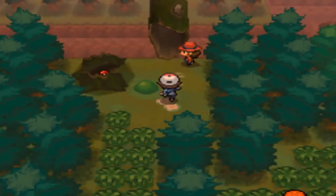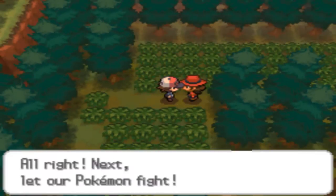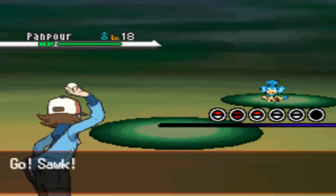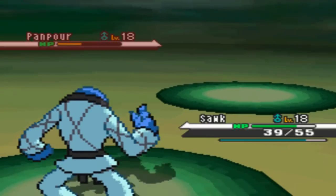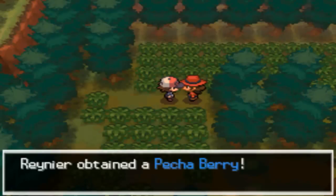We can't reach that Pokeball so we move on. My Repel wore off so I use another one. There are a lot of Rangers in this forest - this one has a Pansear. We've now fought a Pansage, Pansear, and Panpour here. Sawk goes for Low Sweep and gets a critical hit, one-hit KOing the Pansear. Sawk grows to level 19 and the Ranger gives us a Pecha Berry.